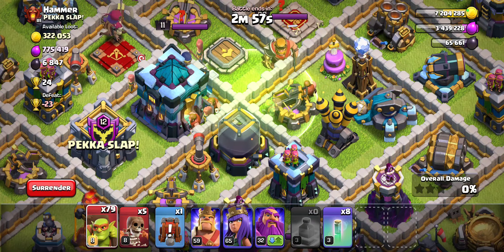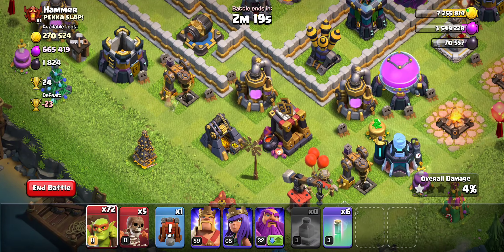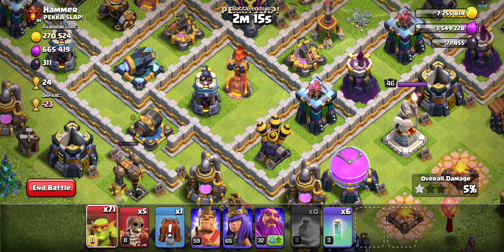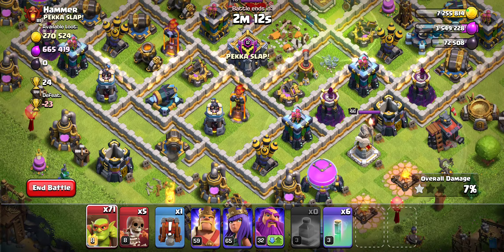I think they just nerfed enough that five Sneaky Goblins won't take it out — you'll need two invisibility spells now. Not a big deal when it comes to specifically farming. If we come here, Sneaky Goblin — boom — takes out a collector in one. So we aren't actually using more Sneaky Goblins, which means this attack is still viable. For all of you who were fearful of this nerf, Sneaky Goblins are still great.